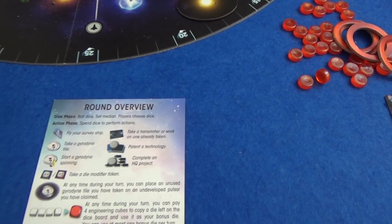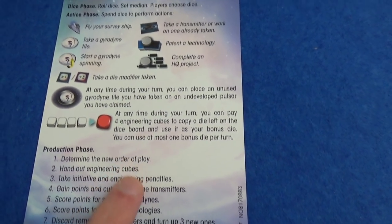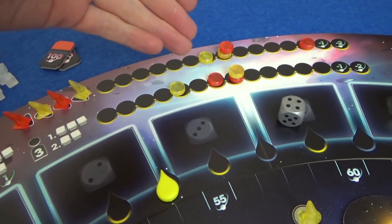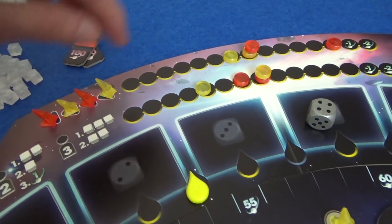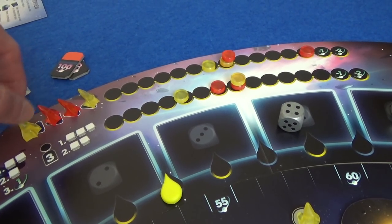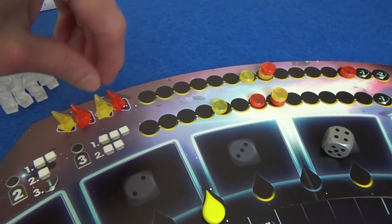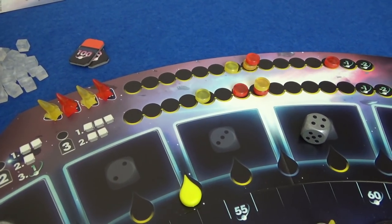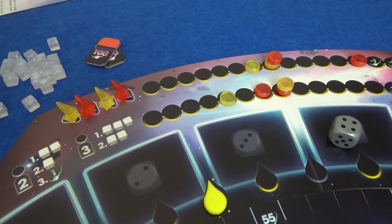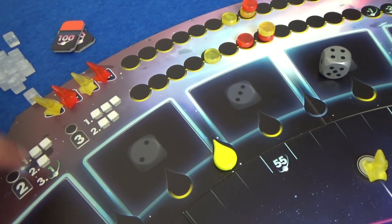That's it — we've all taken two actions each. We could have taken a bonus action if we had a way of doing it. Then we move on to the production phase. We determine the new order of play. At the start of the game we determine the order, then we place tokens in reverse order, and rearrange ships accordingly. So first it's Marty, then me, then Marty, then me all the way back on that track — it basically just flips the turn order. We're still going to take turns drafting the dice but in the opposite order.